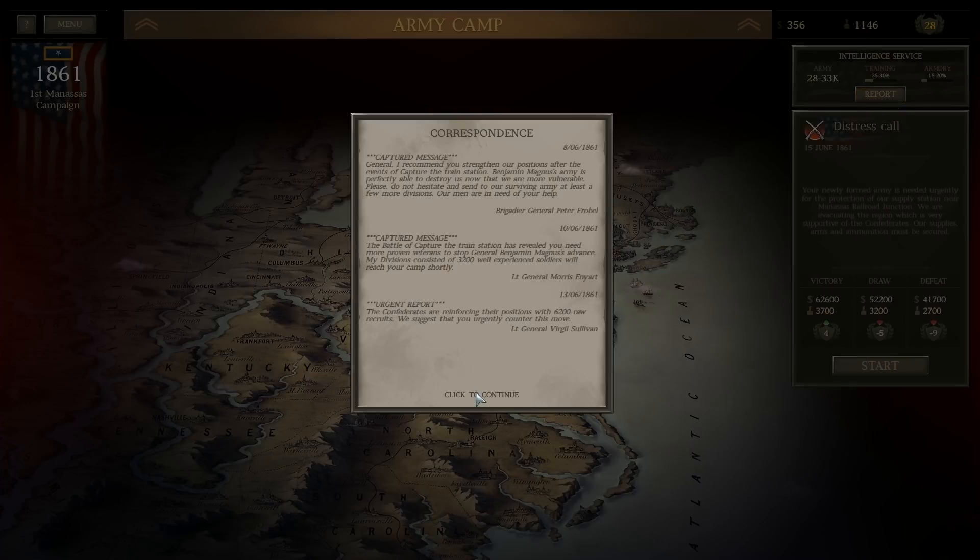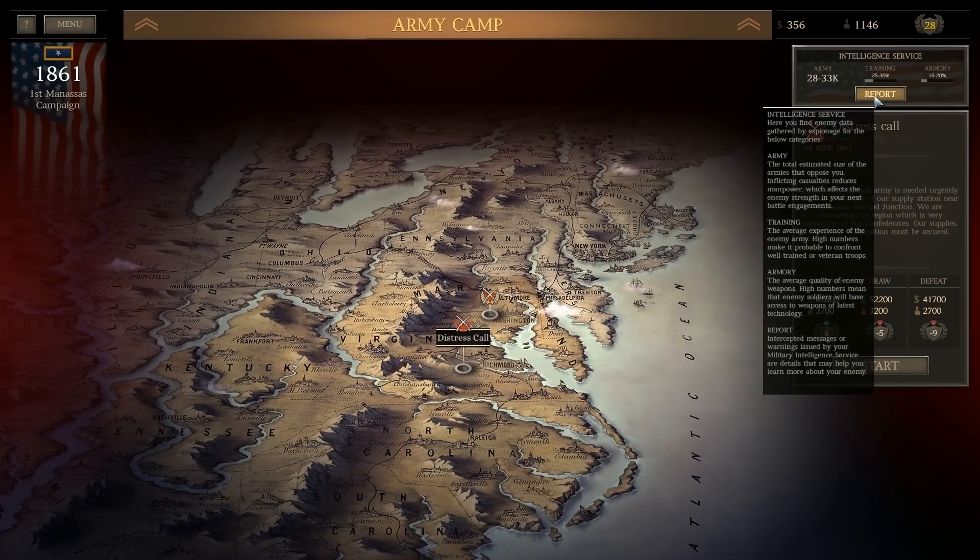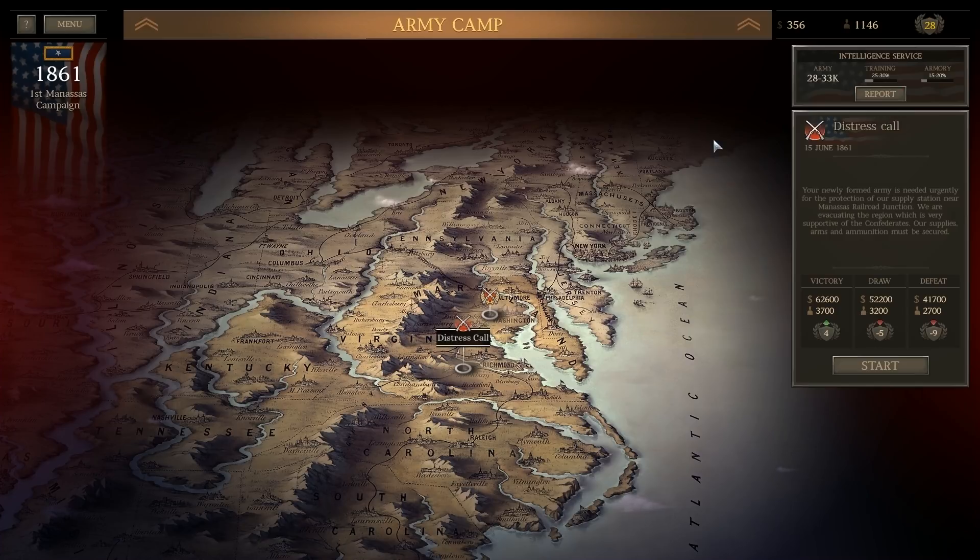Alright, this is all new and interesting. Total estimated size of the armies that oppose you — inflicting casualties reduces manpower, which affects the enemy's strength in your max battle engagement, training, armory report. This is pretty cool. Newly formed armies needed urgently for the protection of the supply station near Manassas Railroad Junction.